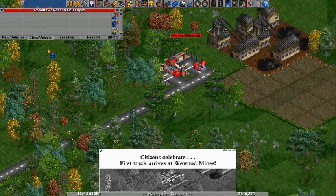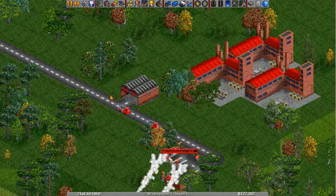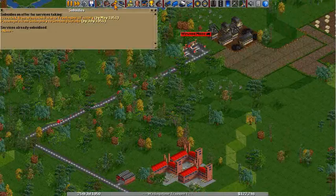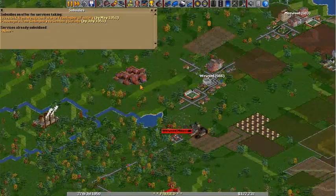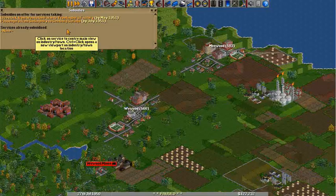That thing along the bottom was an announcement of a subsidy. You can check your subsidies right next to that town directory — it's the one with the arrow and the gold coins. Click on that and it shows you the current offers for subsidies. What subsidies are, basically, are these little towns that will say 'hey, we need you to go from point A to point B,' and if you make that connection for like a year or however long the subsidy is, you will actually get a bonus — it will double or triple the amount of money that you would normally get delivering those goods.